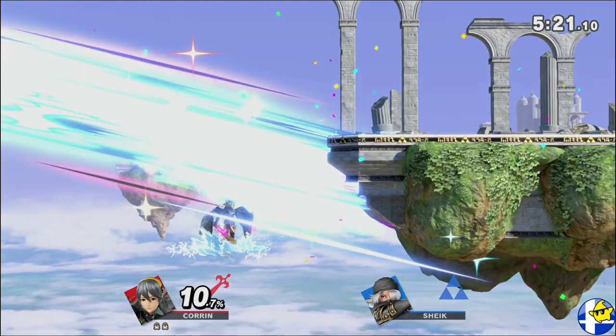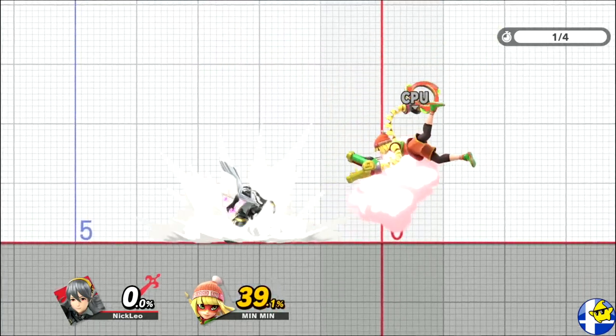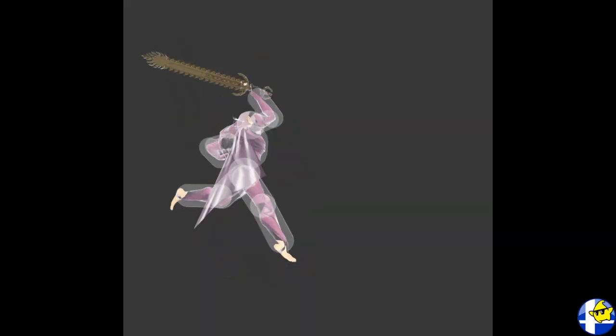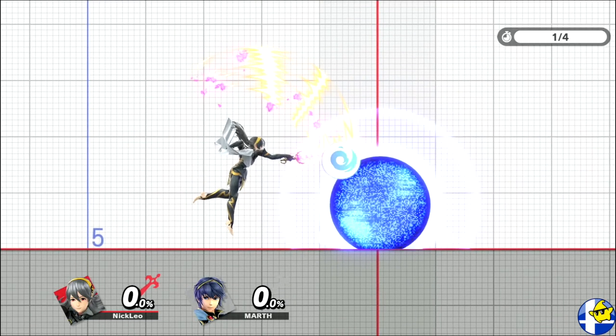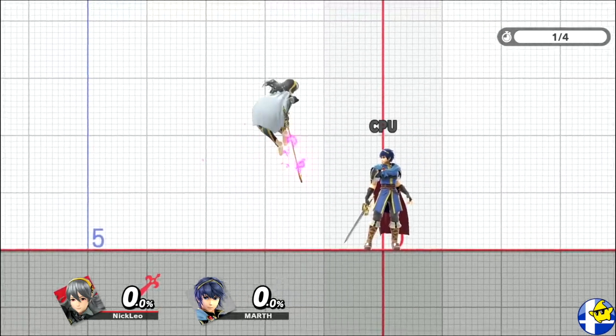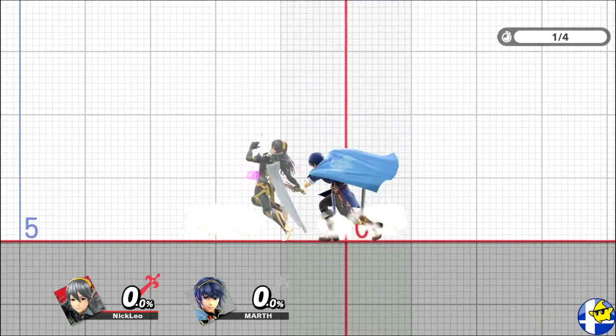So without further ado, let's dive right in. Forward air is Khorin's go-to aerial for approaching at low to medium percentages as it pops your opponent up to be comboed. It has as much range as Ike's fair and is active on frames 9 through 12. If spaced well, this move can be safe on every character's shield, and if timed properly as you land, it can be safe against shield grabs, however you should rely on your spacing to keep the offensive pressure up.